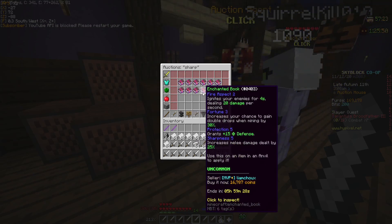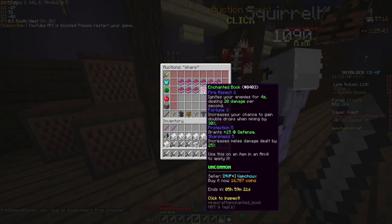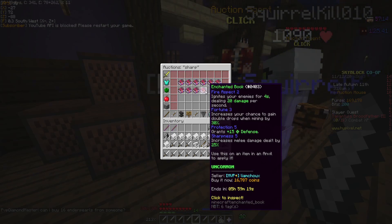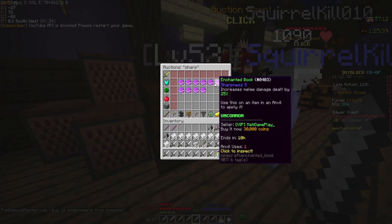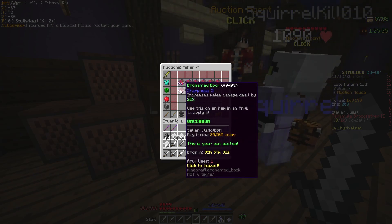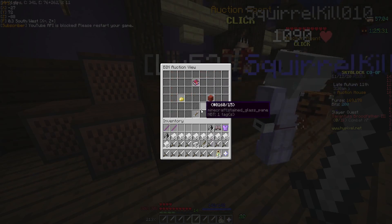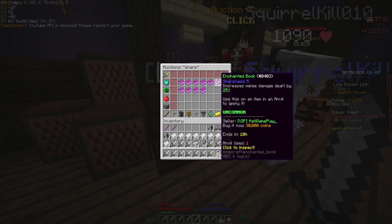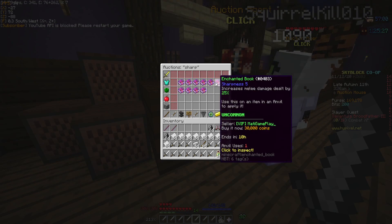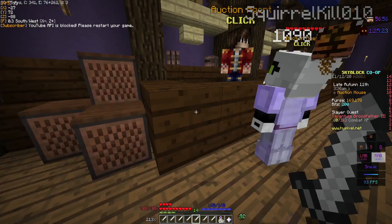Usually books with multiple enchantments — like this one with Fire Aspect, Fortune, Protection, and Sharpness — are enchantment table ones, so they're not usually as desirable. What people mainly want is pure sharpness books. So this is Sharpness 5 for 30,000, but over here I have three Sharpness 5 books for 25,000. Why would you spend five extra grand when you can get it 5,000 coins cheaper?